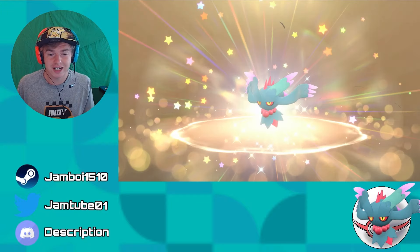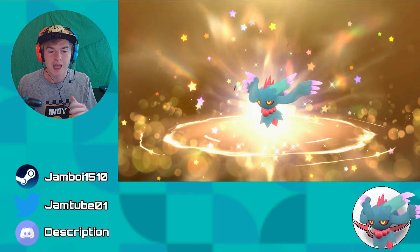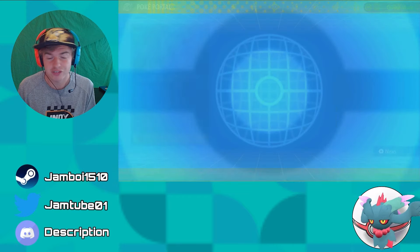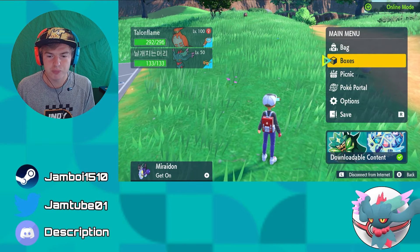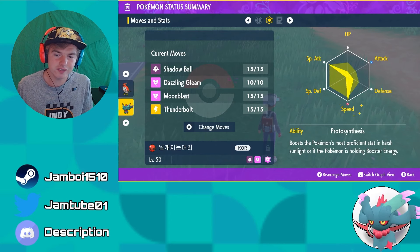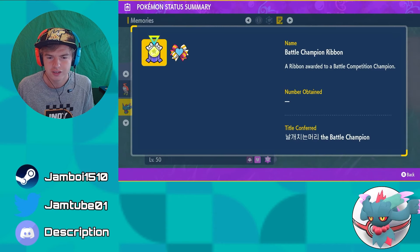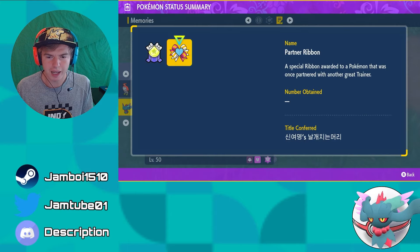The code is actually just on screen: 987 with specs, and you get a perfectly competitive Flutter Mane. Like a Soul 50 event, it comes with a Choice Specs. Look at this — it's got the Cherish Ball, a perfectly competitive moveset, perfectly EV trained. It's looking like max Speed with some Special Attack and Defense on the side, with Choice Specs and Timid nature.